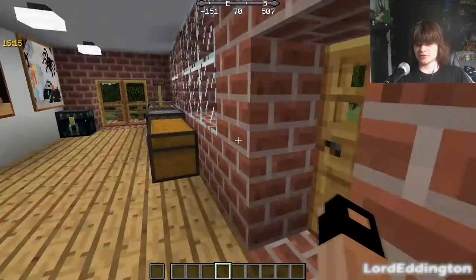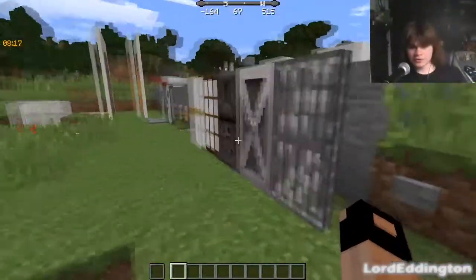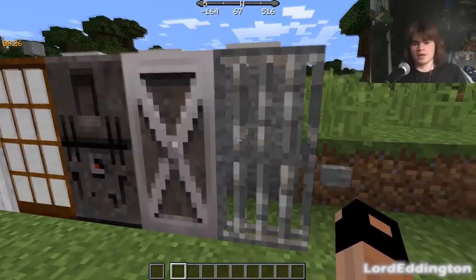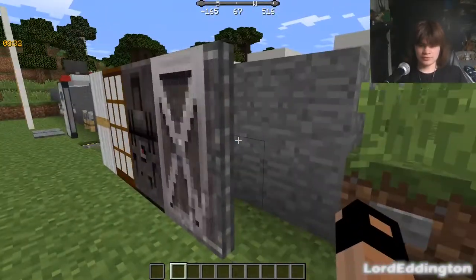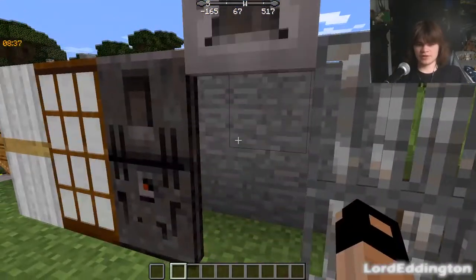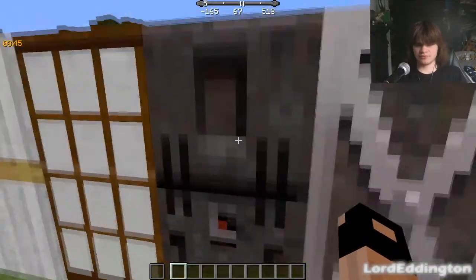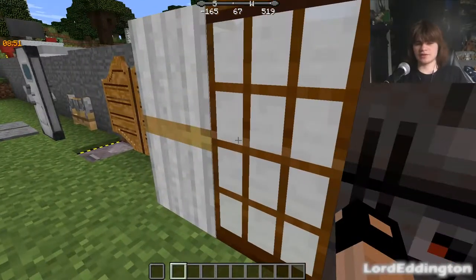Here we have all the doors in the Malice's Doors mod — I'll go through each one. We have a jail cell door which opens and closes with sound effects, a laboratory door, and a factory door very similar to the laboratory door although it splits apart in the middle. We have the dojo door already seen in the house.